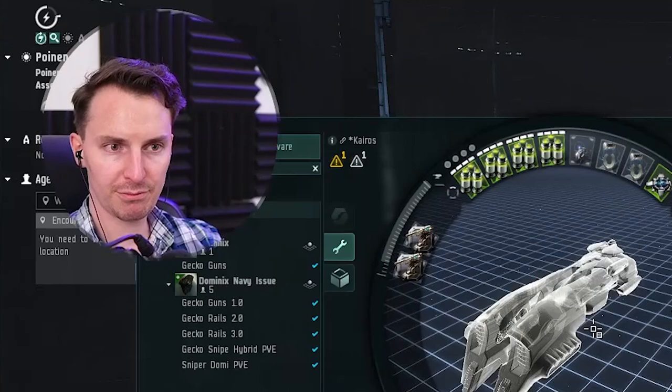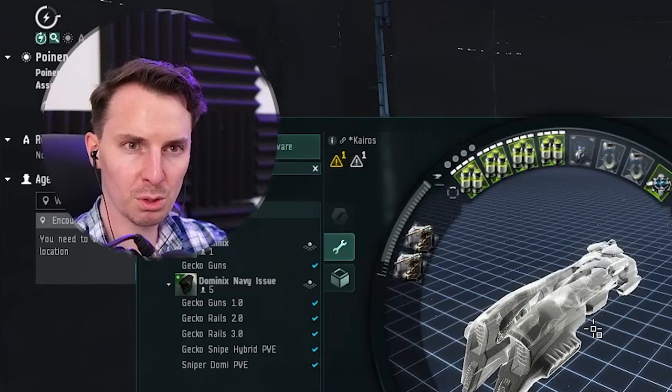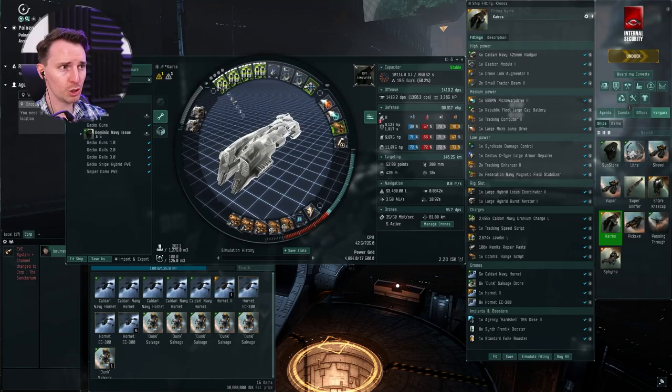I'll maybe have a future video of us running through some level 4s, but suffice it to say, if you want level 4 tips go watch our Dominix video that comes up at the end of this video — it goes into how we play level 4s. It's basically the same thing. The guns do so much damage. You must put two guns into one group, two guns into the other group. You one-shot most frigates and almost two or three-shot most cruisers. It's something to behold.